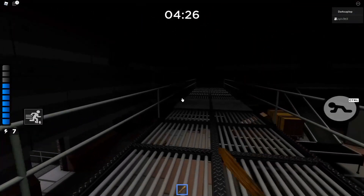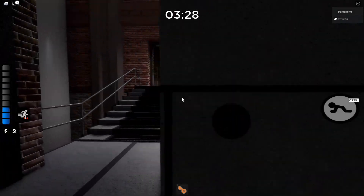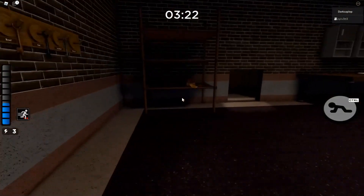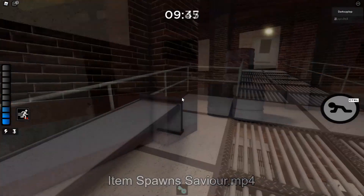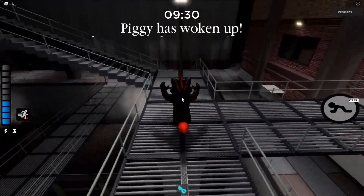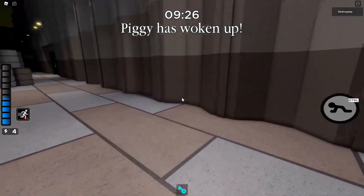The wooden sword has 3 spawns, and they all always spawn in the same place. The last spawn is in the orange room — you can find it on the top floor on the shelf on the left side. And those were the spawns for the non-savior items. So without further ado, let's go straight into the spawns for the savior items.